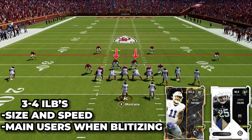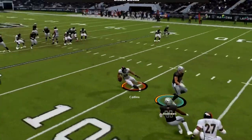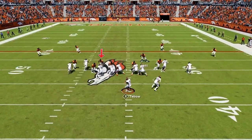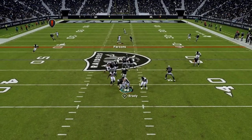At our two inside backers I have Zaven Collins and Micah Parsons. These two will be your main users when in 3-4 Off, so we want the range and speed to help in coverage and make plays in the pass game, but they will also be coming free on blitzes, so closing speed to fire into the backfield and make plays is huge.